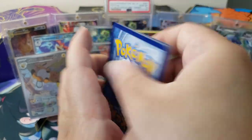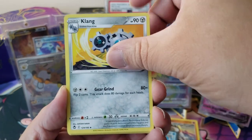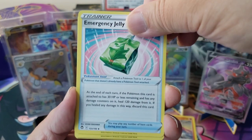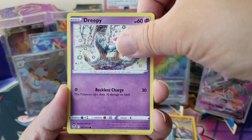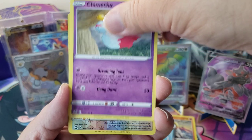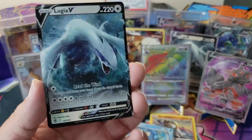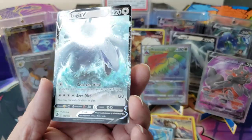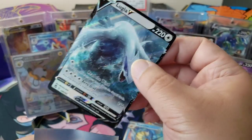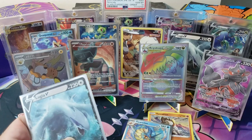The generosity may not be needed. Last Silver Tempest pack: Steel Energy, Fletchinder, Klink, Emergency Jelly, Rotom, Dreepy, Volpix, Emolga, Chimecho, Lopunny. And — we pulled another Lugia V! What? That's amazing. This is a pretty expensive card compared to other Vs because I believe it's a really good card in the game to play with. Silver Tempest won!